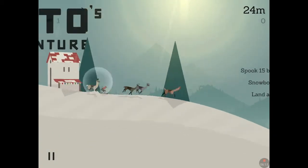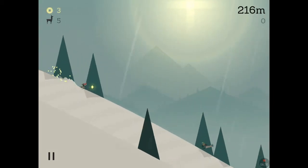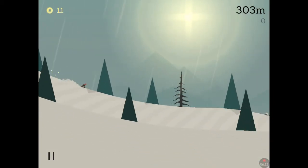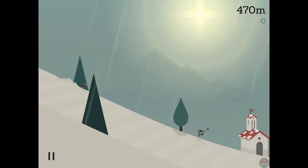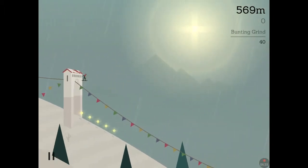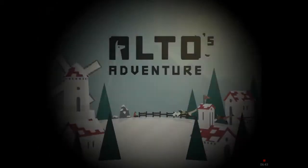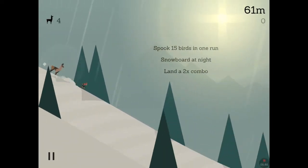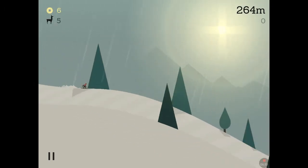For level four we need to spook 15 birds in one run, snowboard at night, and land a two-times combo. I guess we'll have to wait for nighttime to do the nighttime one. Anyway, let's spook these birds and try to get a two-times combo. I think we're spoofing the birds by going through the trees and giving them a little spook. Birds, go away! Let's try again and go on the snowy path. Come on, we gotta spook 15 birds in one run.